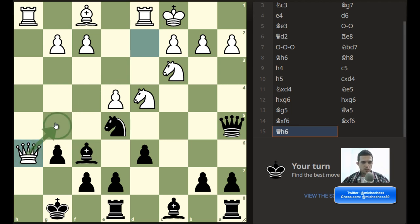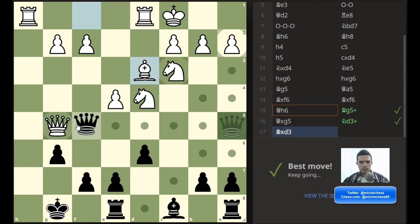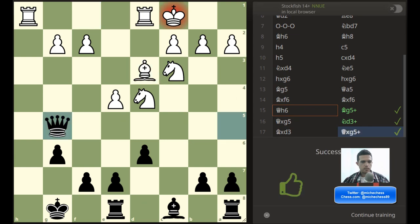But after queen takes bishop, something interesting: the queen is on the same line as our queen. So in some way our queen is defending g5. After the queen takes we can discover and we can get the queen hanging on g5. Bishop check — we discover and we get the queen. Don't forget this idea because it's actually pretty common.